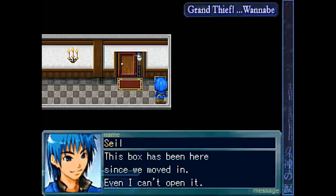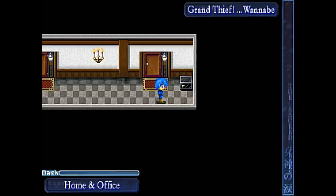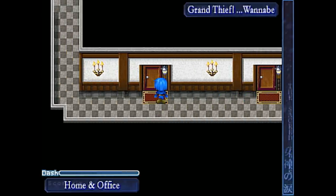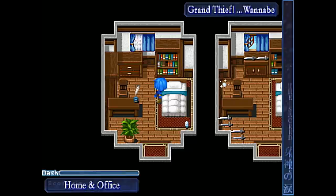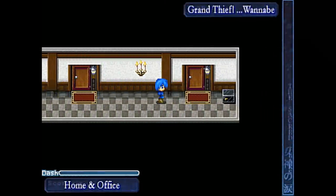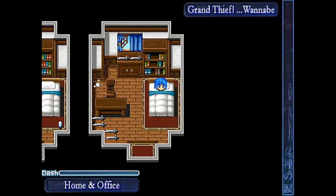This box has been here since we moved in and you can't even open it. What could be inside? That freaks the heck out of me just looking at it - you just have a box in here and you can't even open it. That sucks, man. That would drive me absolutely batshit insane if I couldn't see what the hell is inside. Oh, I can just go inside my bed! I didn't even know that - that's pretty awesome, you just walk inside the bed. That's a neat little feature.